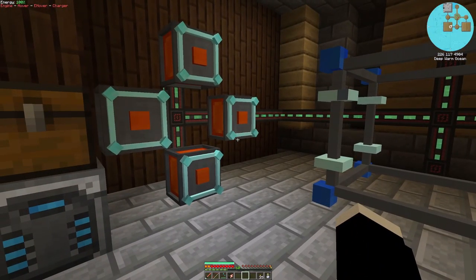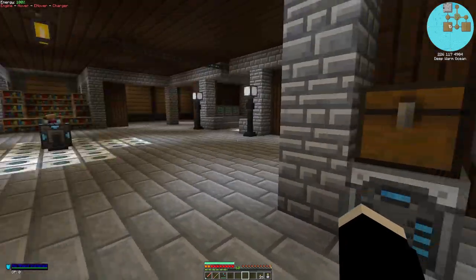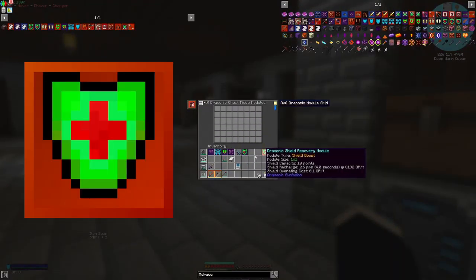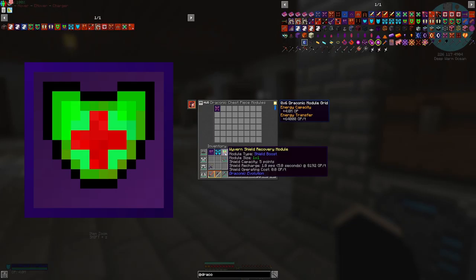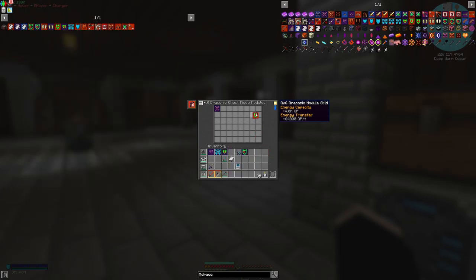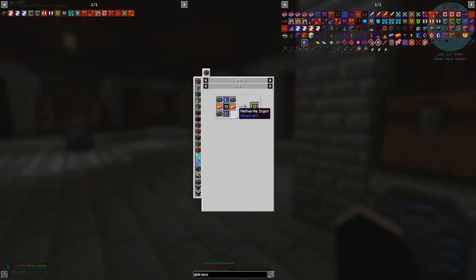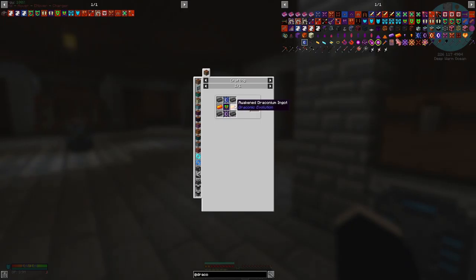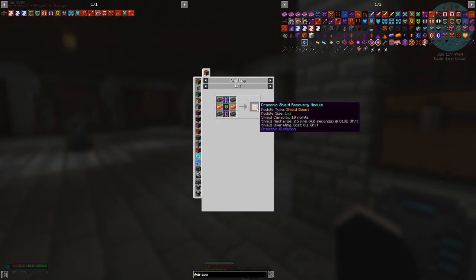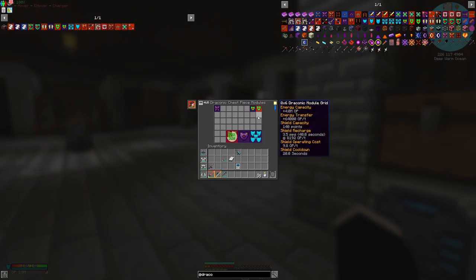Now that we have the draconic chest piece, let me put it back on along with the curio slot items and start populating the modules. First up is the energy module, which is already in there. For shield recovery, this is the wyvern tier version. To get the draconic tier shield recovery module you need two awakened draconium ingots, four metalite ingots, one draconium core, and one wyvern core. That wasn't too bad.